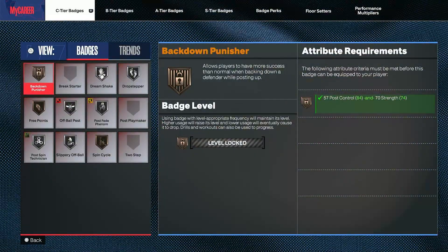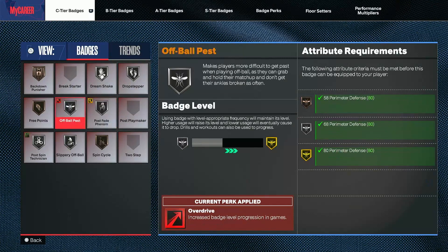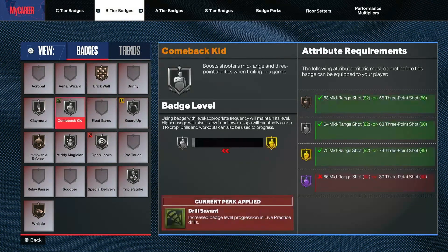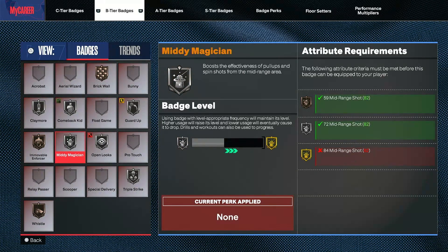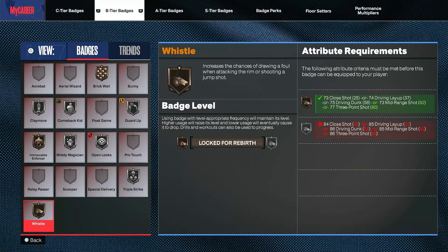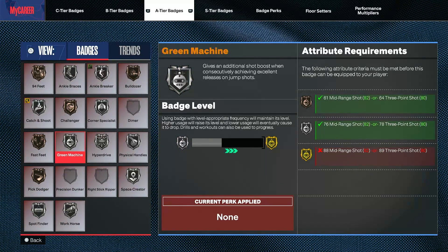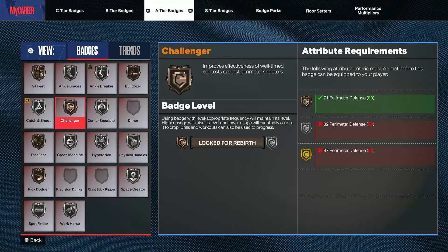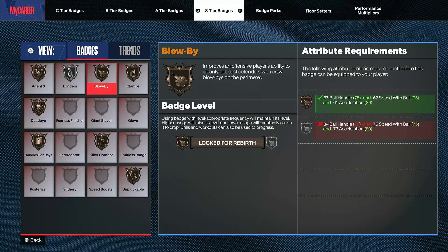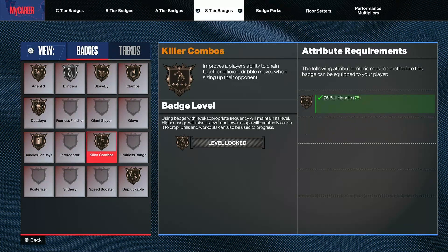I'm going to show y'all all the badges I got. C tier: Back Down Hunter, Dream Shake, Drop Step, Pulse Phenom, Off-Ball Past, Free Points, Spin Technician, Slippery Off-Ball, Spin Cycle. B tier: Brick Wall, Guard Up, Comeback Kid, Claymore, Multiple Forcer, Mid-Range Magic, Open Looks, Triple Strike, And One Whistle. A tier: Workhorse, Spot Finder, Space Creator, Pick Dodger, Passer, Green Machine, Hyperdrive, Physical Handle, Corner Specialist, Challenger, Catch and Shoot, 94 Feet, Ankle Braces, Ankle Breaker, Bulldozer. S tier: Clamps, Globos, Blinders, Agent 3, Dead Eye, Handles for Days, Killer Combos.